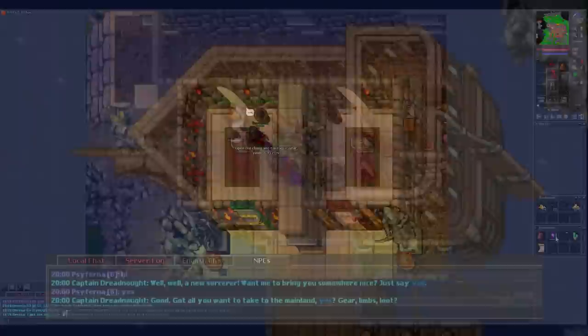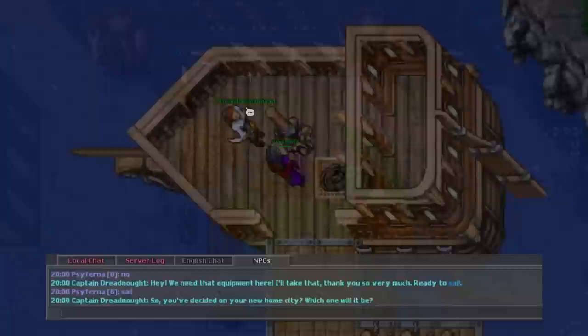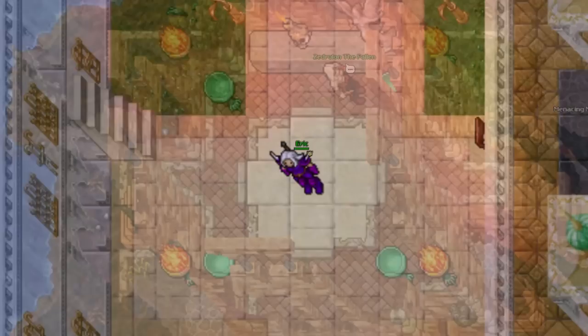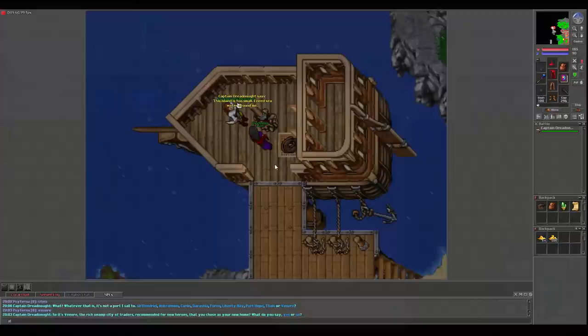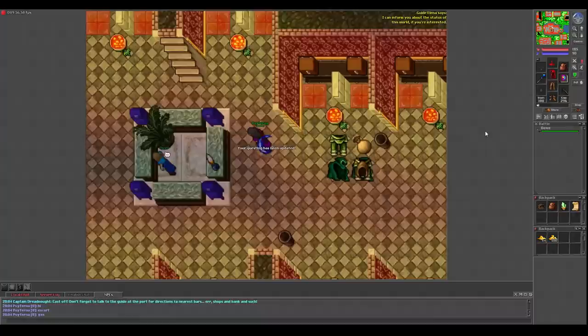When talking to Captain Dreadnought on the boat, she's going to try to persuade you to go to Vanor. You can go there if you'd like — there's a little newbie questline for some starting money — but there are other towns you can go to as well. I'll list the towns I think are best for new players and point you to some starting hunting spawns. When you're brought to the mainland you'll be on a boat, and right off each town's boat is a guide NPC. You can talk to this guide to have them mark your minimap with the shops around town, escort you to the depot where you can store your items, and more.